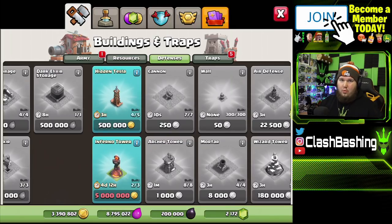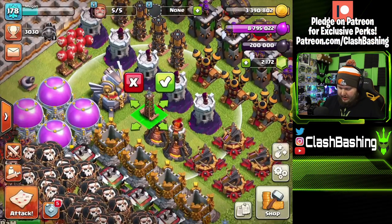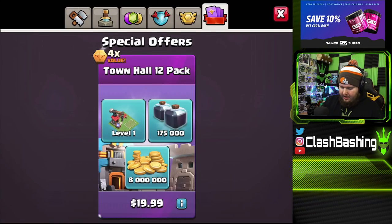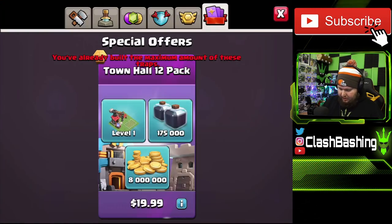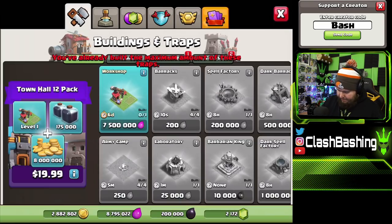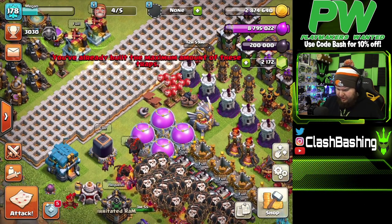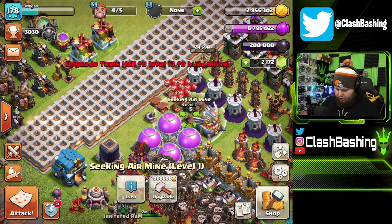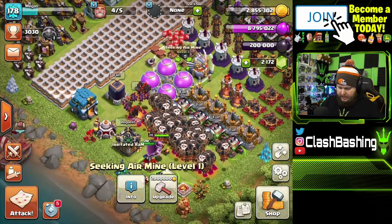We want to have a strong defense, so we're throwing down that hidden tesla — a three-hour upgrade. Then I'm buying all of these new traps. Traps are pretty cheap, especially at level one, so you can throw them down when you have a free builder and not quite enough loot for a big upgrade. We want to get that Inferno Tower too — we just don't quite have enough gold right now but we'll get there.